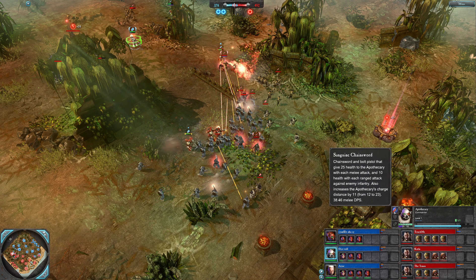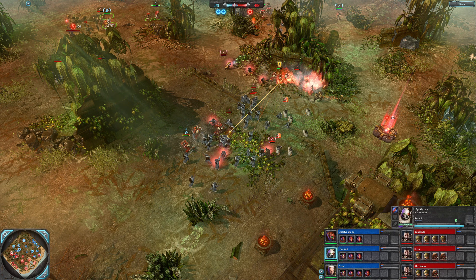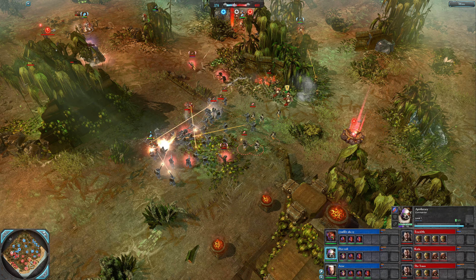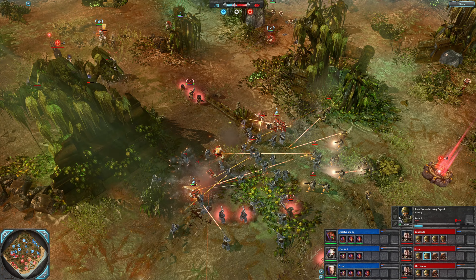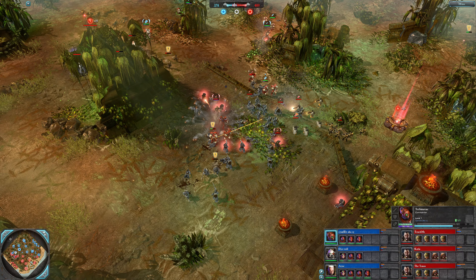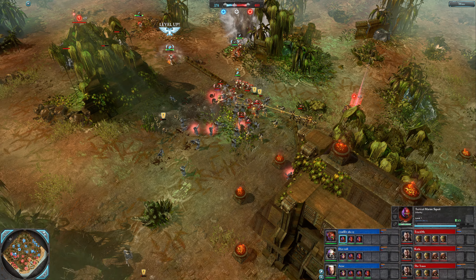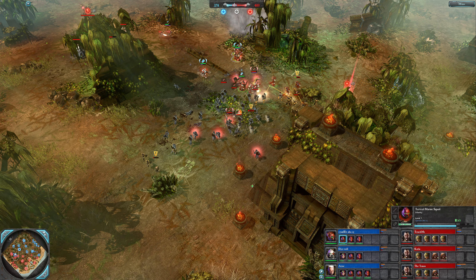The chainsword helps him brawl and stay in fights with the heal on hit. Assault squad doing fine so far — more assault marines and the apothecary slicing through some guardsmen. Tech marine weighing in with that very dangerous bolt gun. Artillery spotters incoming, and there's a smoke shell reducing those fellas' range.